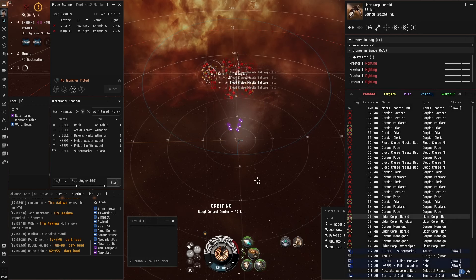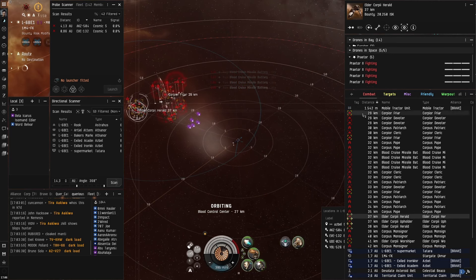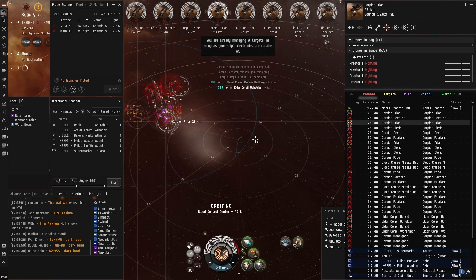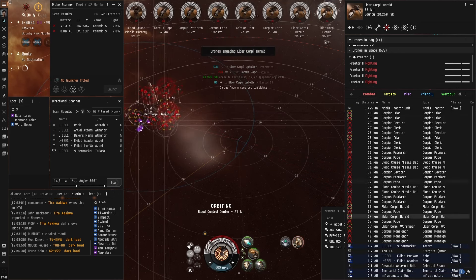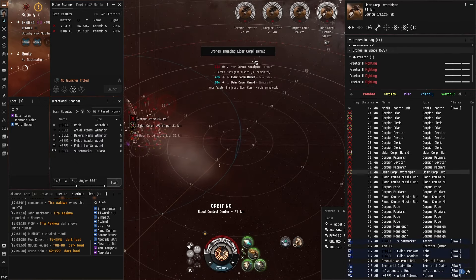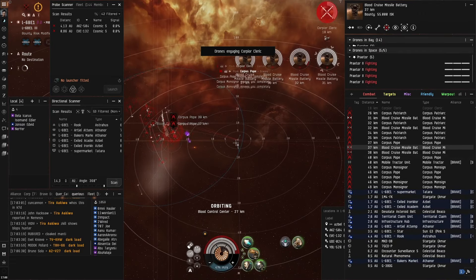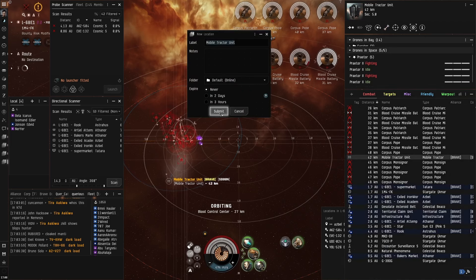Lock up frigates. The exact order of actions isn't crucial, but should be executed in a timely manner. Once you have locked a frigate, put your drones on it. Also lock up any destroyers while you clear off the frigates. Kill all the destroyers. All destroyers are gone — you can now let your drones do their work without any input from you.